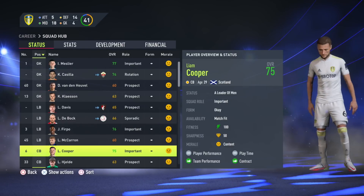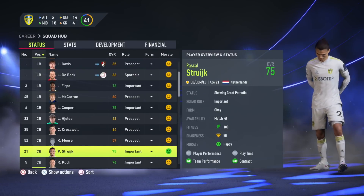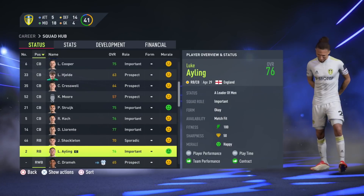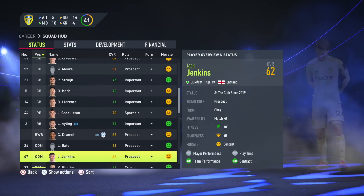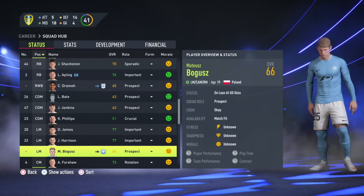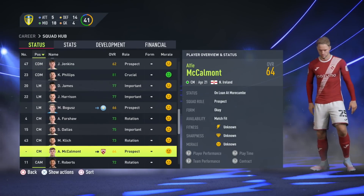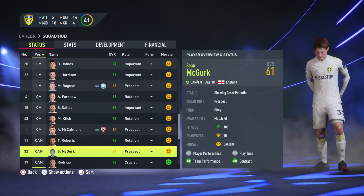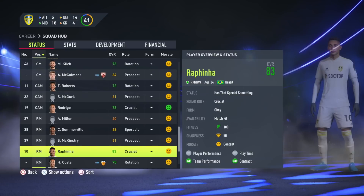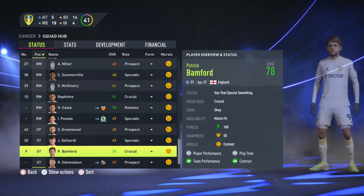Leeds are such a fun team for a career mode RTG. They've got fantastic kits, a very atmospheric ground at Elland Road, strong rivalries especially with Manchester United. It's a four-star team; the first-season objectives are to finish mid-table in the Premier League and reach the last 16 of the FA Cup. There's a nice blend of good young talent and experienced players, with star players including Raphinha and Kalvin Phillips.